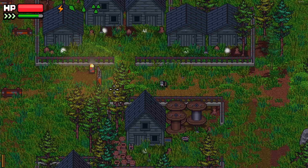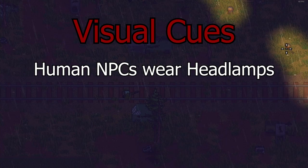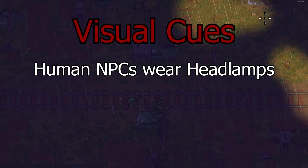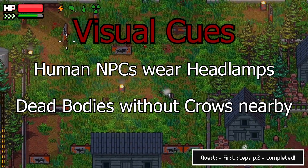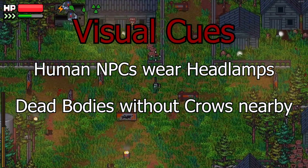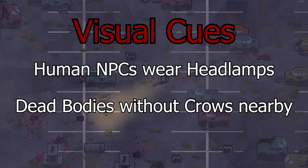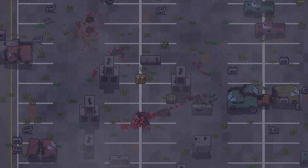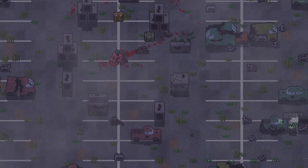Other than audio, visual cues are instrumental in surviving raids in Zero Receiver. Human NPCs will tend to have a headlamp on in most non-100% light conditions, which can give away their position. Dead bodies can also serve as a warning, since whatever killed them may still be around. If you come across bodies without crows near them, then they were either killed recently or someone or something recently disturbed them. In both cases, it is prudent to be on guard, as something not so friendly could be nearby.